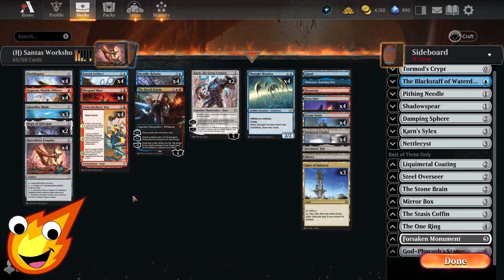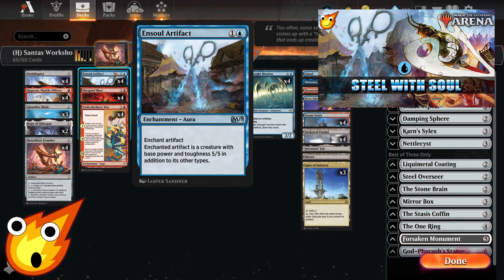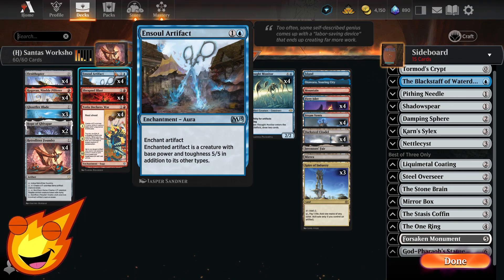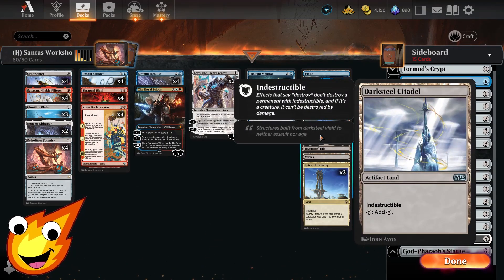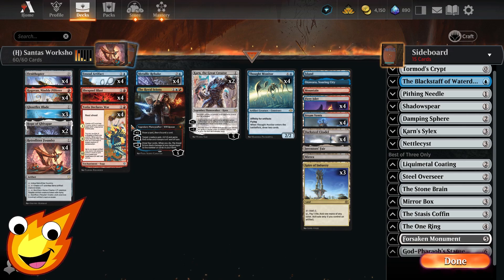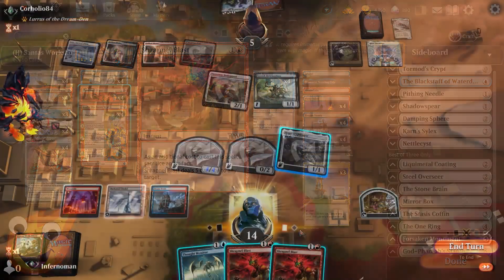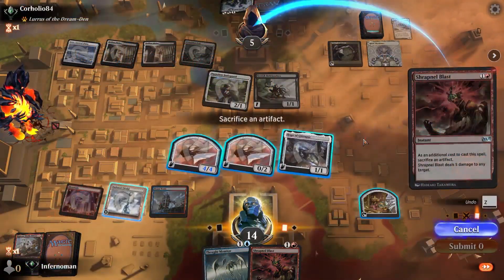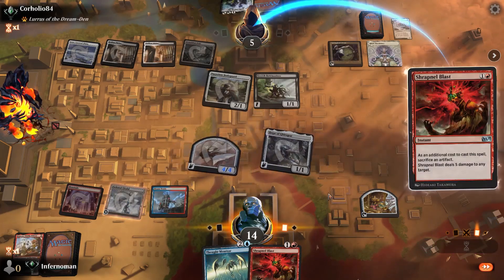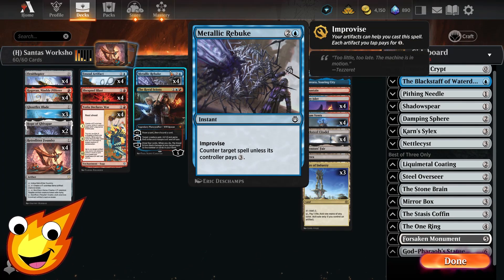In the 2-drop slot we have Ensoul Artifact, which turns any one of our artifacts into a 5/5 creature. Ideally, throw this onto our Darksteel Citadel — an artifact land with Indestructible — making it very hard for our opponent to deal with in the mid to late game. For closing out the game quickly, we have Shrapnel Blast, which lets us sacrifice an artifact to deal 5 damage to any target. In the 3-drop slot, Metallic Rebuke has Improvise, meaning with our artifacts we can tap them to make this basically a 1-mana counterspell, assuming our opponent doesn't pay 3.